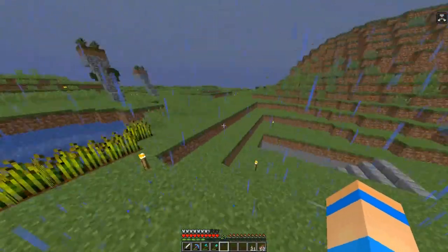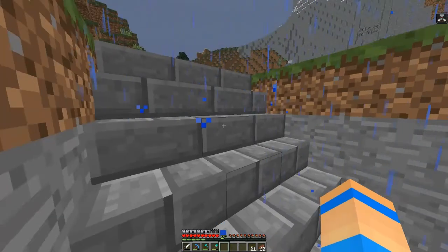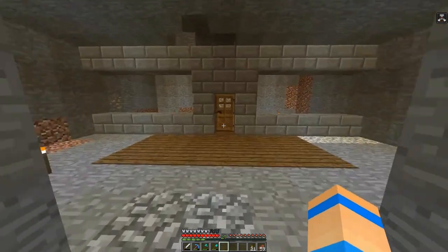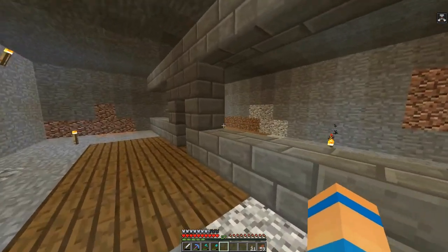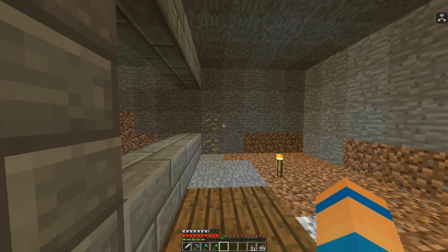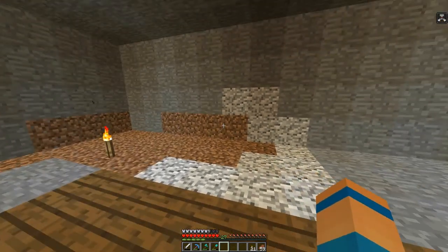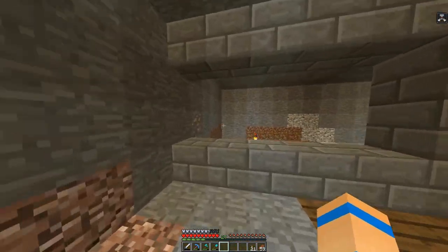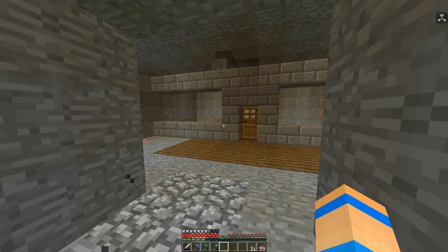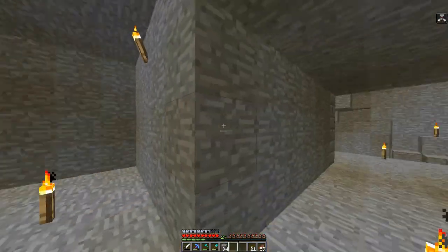I'm going to start working on the wheat farm just to show you guys a little idea of how it's going to look, and then we're probably going to end the episode. So here's a little bit of how I'm going to be setting it up. Just as I mentioned — there's going to be a little divider with windows, and you come in and this will be the first farm, the wheat farm. I might make it a little bit bigger on each side — maybe two more blocks that way, two more that way, and then back another ten blocks. Once that's done we'll put a wall down, continue going down, put another room for potatoes, another room for carrots, another room for sugar cane. That's how these farms are going to go. I like how this is looking.